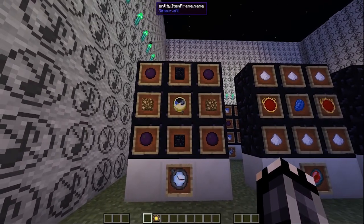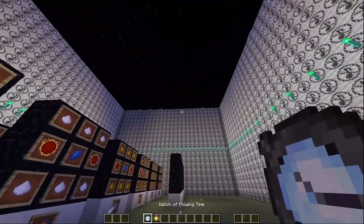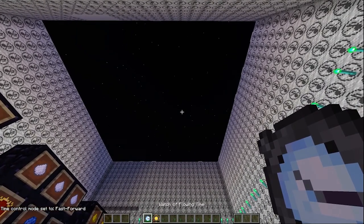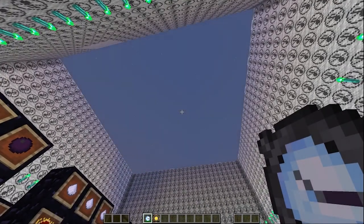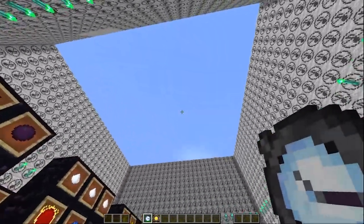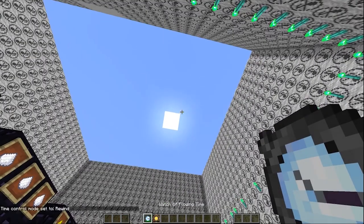Control time like a time controller with a watch of flowing time. It can fast forward time or even reverse it — right click to toggle that. Let's fast forward: the sky is moving at an insanely fast pace. If you charge it, it goes faster, really fast. It also increases the tick rate of nearby blocks, I think — don't count me on that. It just speeds up the time of day. It's really kind of dumb, but then let's rewind it, because that's the thing it can do.